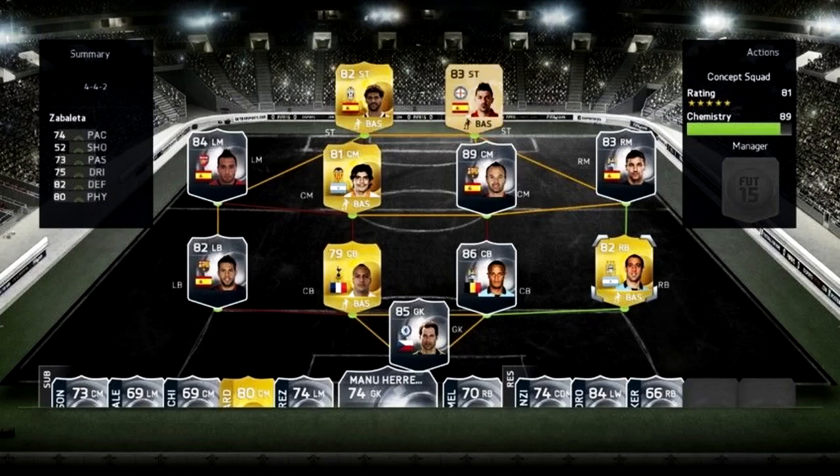The next feature is where you can actually build your squads without having the players. You can do squad builds — it's like Futhead or Futwiz, but in the game. That's going to be really helpful if you want to plan out your team without owning the players. The players marked in silver with a white outline are the ones you don't own, so you can slot in players you don't have yet and plan out a squad. This would work really nicely with hybrids as well. Say you lost 5-0 and the opponent had a nice squad — you can copy that squad and make it even better. I really like this feature.